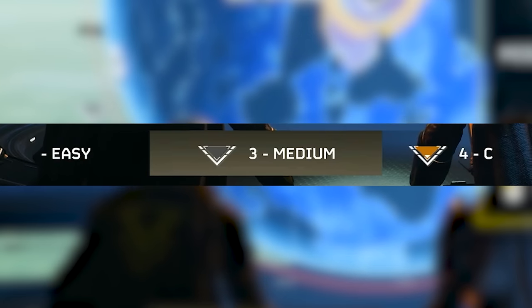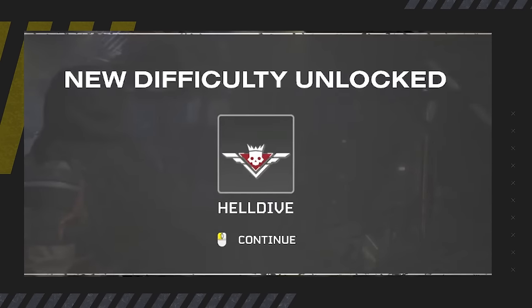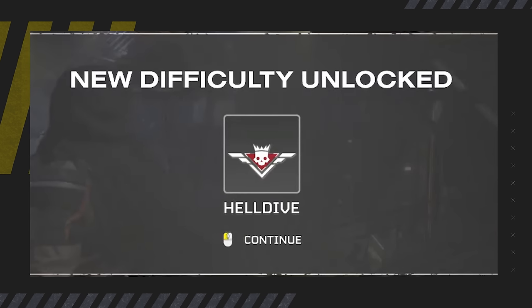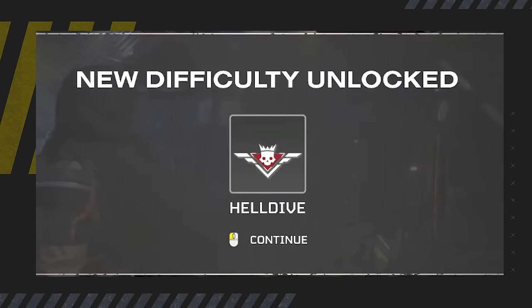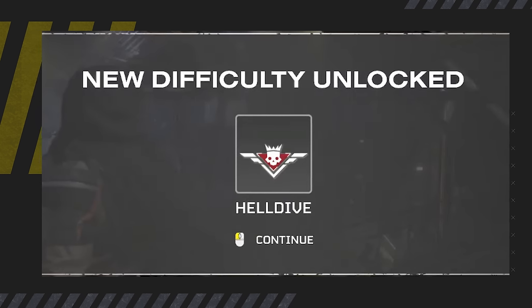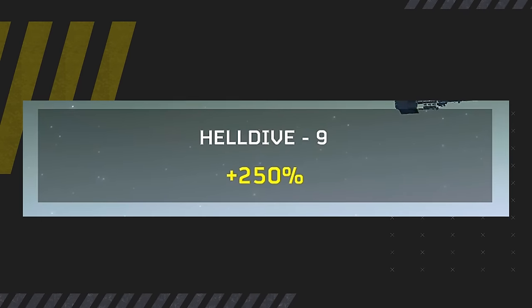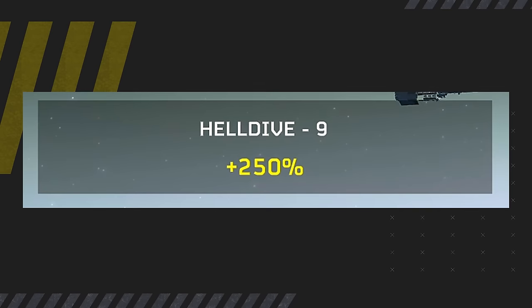Missions are scaled in difficulty. As a level one cadet you'll only have access to tier one, the easiest difficulties, but as you rank up you'll gain more difficulties that will gradually test you further. Sometimes you'll feel underleveled by a ton, but you'll get there. Higher level missions offer more bonuses and XP for completion, so it's a matter of scaling that rank progression — you'll do it faster if you challenge yourself more.